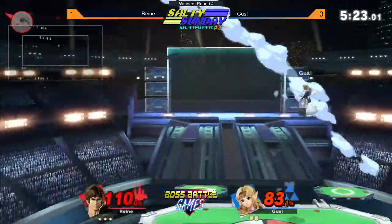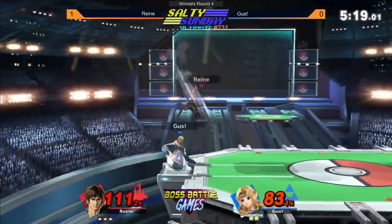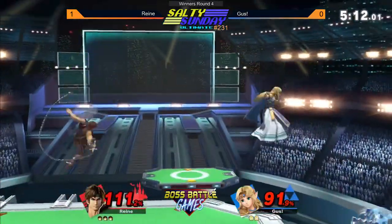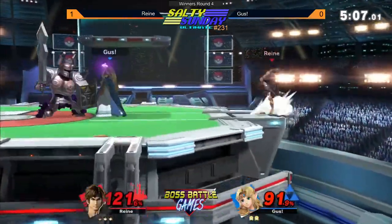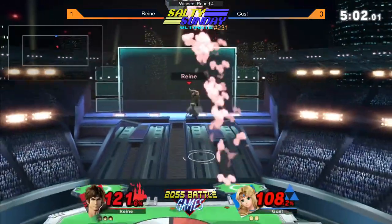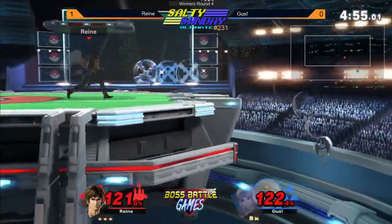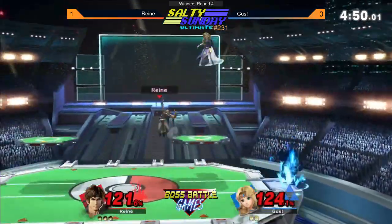Gus spot dodging right there — nice! Out of shield — it's not gonna kill just yet, not quite. He's got the bottle — straight down. Gus is just getting antsy. He just doesn't want to get hit by anything, so he just keeps spot-dodging or up-B'ing. Just barely missing the up-air on the bottom there — he was looking for it. Gus air-dodging away. Richter's ledge pressure is insane — Simon's too. They're just crazy.